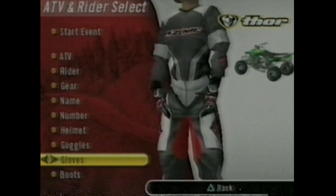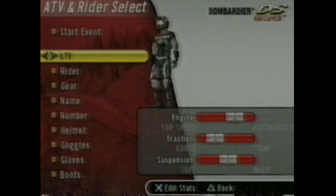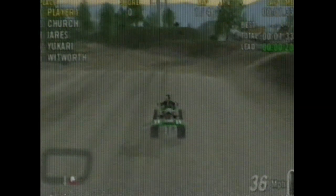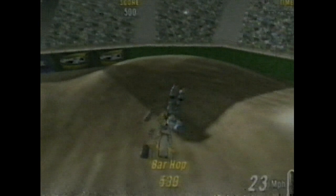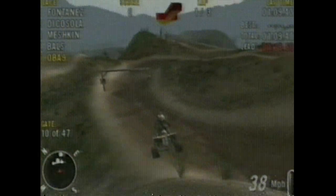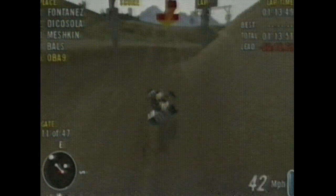You'll customize your rider's apparel, then choose from over 20 authentic all-terrain vehicles. The four modes include the standard nationals and supercross races, which require you to compete against opponents on either indoor or outdoor tracks. There's also a freestyle mode to let you perform wild and crazy stunts. The real fun, however, is in the enduro mode. Here you'll race across a vast and rugged terrain, cutting your own path to the next checkpoint.